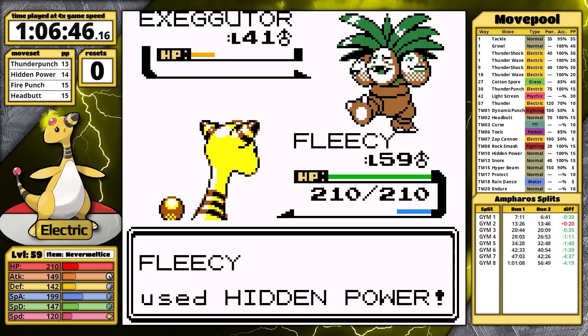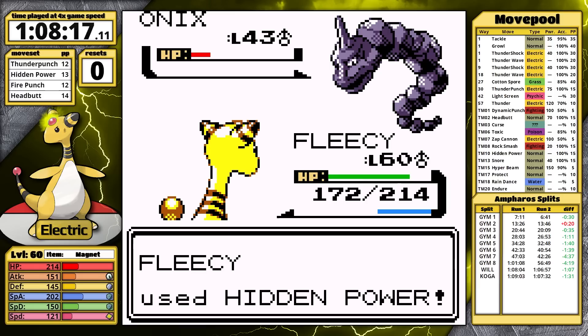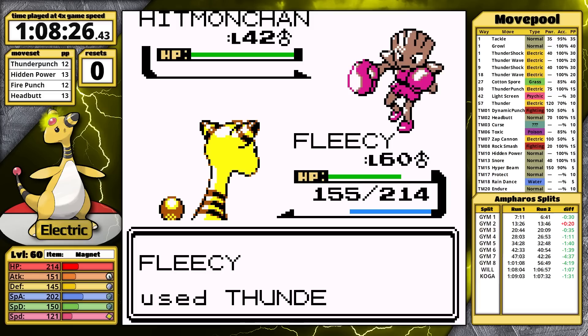Now that I've dispatched the rival and reached the League, I can use Rare Candies to bring Ampharos up to level 59. This makes everything very easy — I'm able to one-shot all of Will's Pokemon now. The only survivor on Koga's team is Muk. I've made it back to Bruno. At this level, Headbutt just one-hits the Hitmonlee, and Hitmonchan faints to Thunder Punch. So that's much easier.